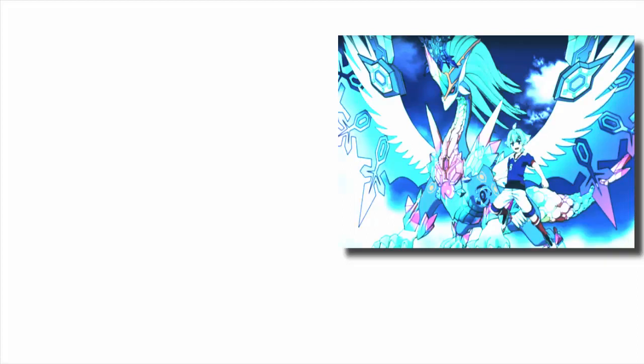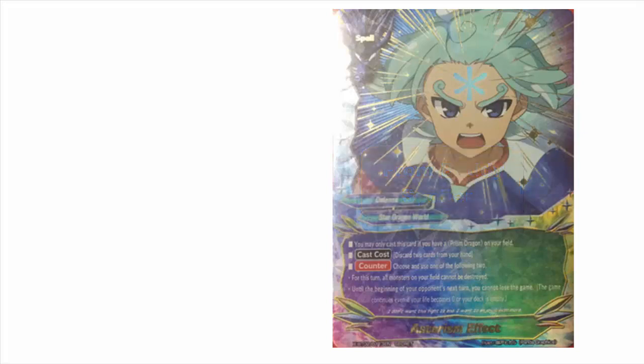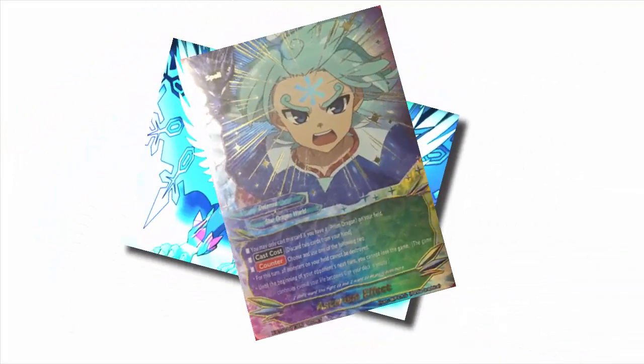I do kind of want to discuss other potential characters that could possibly get Overturn. I have no idea what Prism Dragons' Overturn could be, because the Asterism effect already stops Prism Dragons from being destroyed and you can't lose the game. So what's a better ability than that? Basically, I guess you could throw one of those onto an avatar and call that Overturn. But honestly, I'm really excited and want to hear from you guys and really hoping to see what else is going to get Overturn.